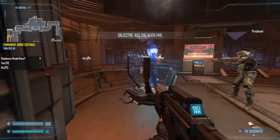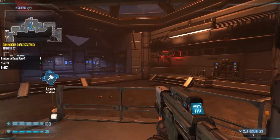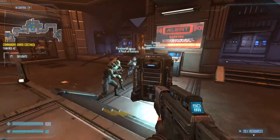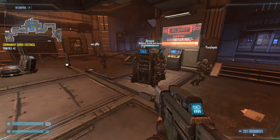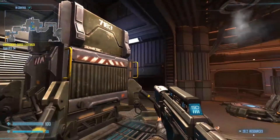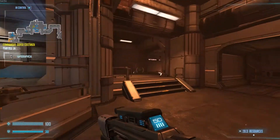Alright, hello. We are playing some Natural Selection 2. I'm on the Marines. It's a strategic first-person shooter where everyone's playing and shooting. But you also have one player on your team that's Commander who looks at the game like it's an RTS and directs you. Our objective is to protect this while destroying the equivalent that the Aliens have, which is the other team.